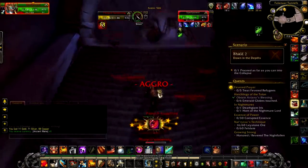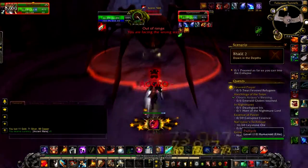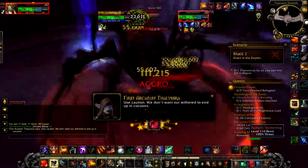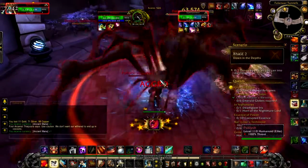With the spider boss there's nothing too special about her. DPS her down, go berserk, and make sure you save any Withered that are trying to run away. You can basically save a Withered at 10% health and keep him for the rest of the dungeon, so save every Withered that you can.